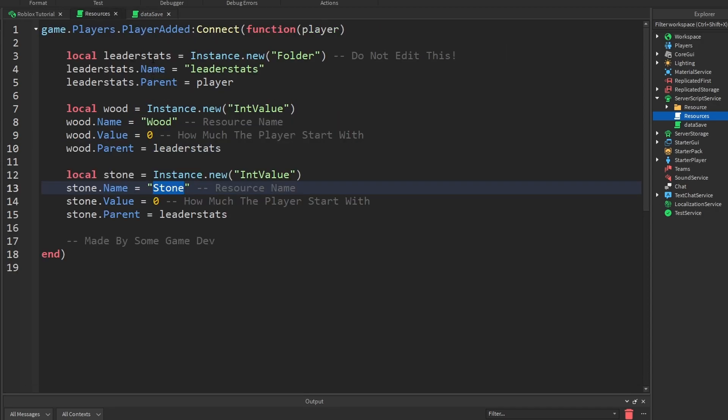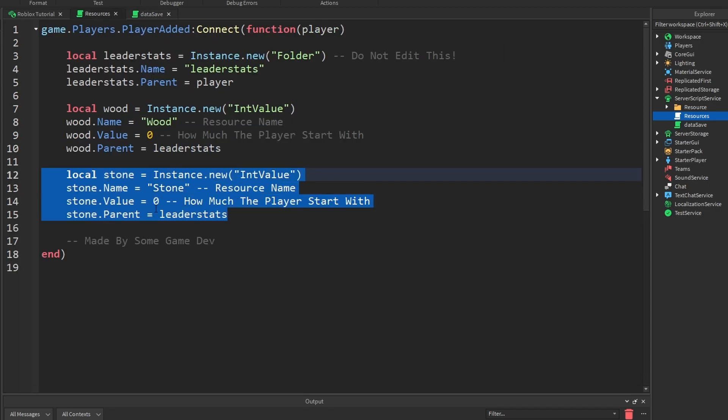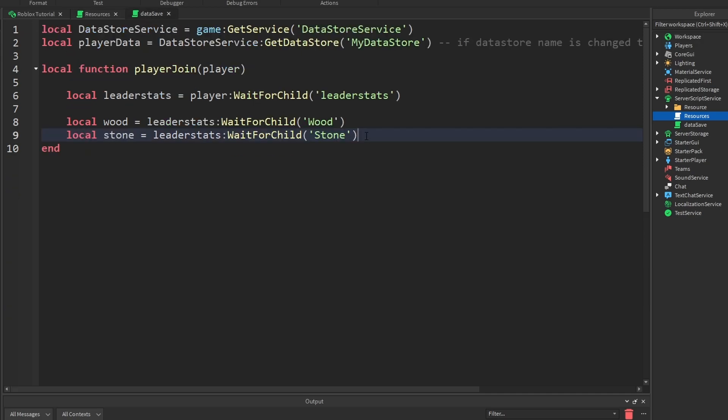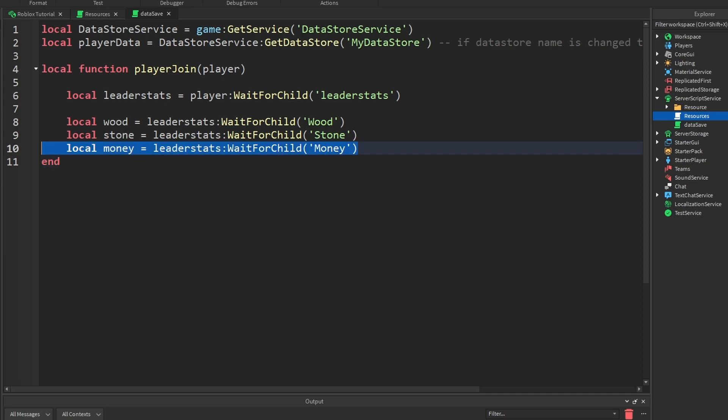Now if you have more resources — let's say you have another resource like iron, or let's go with money — if you have money, then you're just going to want to make another one like this. Go over here and change this to 'money', and over here — remember, case sensitive — 'money'. Alright, I only have two, so I can delete that one.